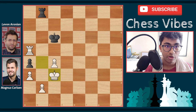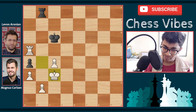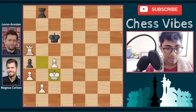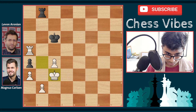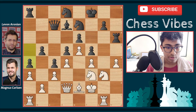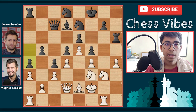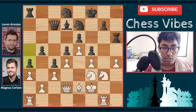After rook a5, rook b8 check, and playing king to c3, on move number 66, Levan Aronian with the black pieces resigned. Magnus Carlsen with the white pieces won the game — a fantastic game! There were a couple of blunders in the endgame by both players, but after Aronian played a4, Magnus Carlsen's attack was fantastic.